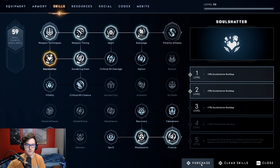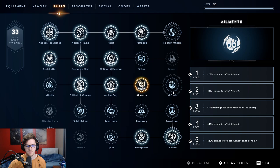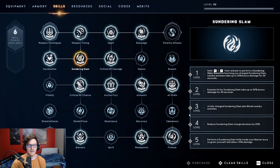From there you can go wherever you want, because everything past this point is just added damage or survivability. Most of these things help out but aren't going to be crazy. Elements is nice — if you inflict an element on a monster and you have a lot of points in it, you'll deal 35% more damage to that monster. The annoying thing with the skill tree is you can't remove just one point; you have to reset the entire tree.